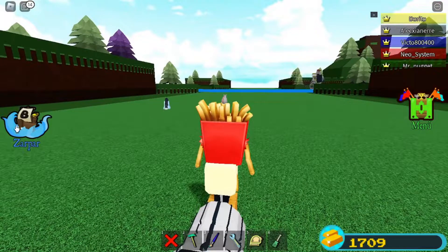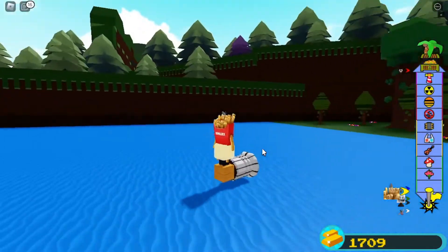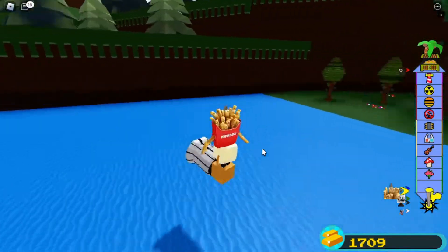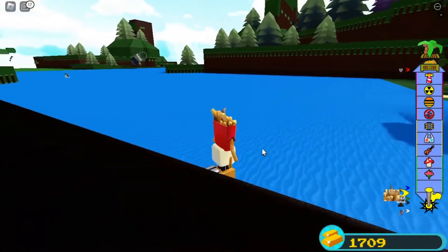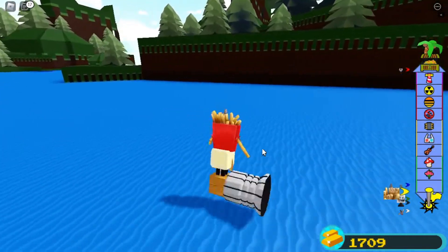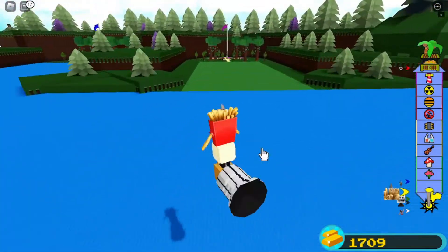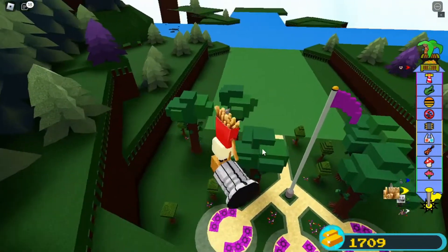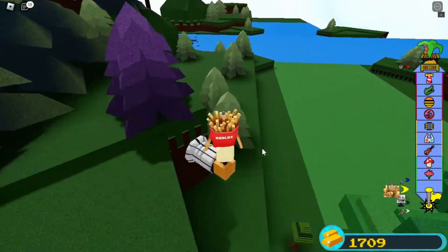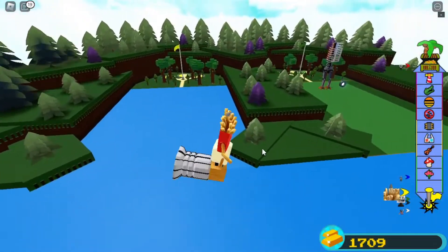Una vez que lo tenemos construido, le damos a zarpar. ¿Qué tiene de peculiar este vehículo? Pues que nosotros tenemos un control más ligero, más óptimo para movernos, y a su vez puede alcanzar altas velocidades. Puedes ver que apretando B doble ya estoy en el otro extremo. ¿Cuáles son los controles? Con A vas a la izquierda, con D vas a la derecha, con B doble avanzas y con S retrocedes.